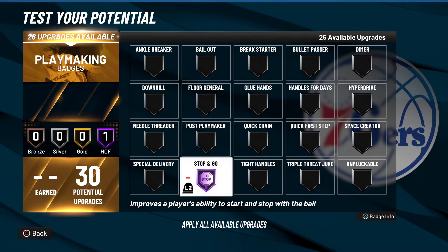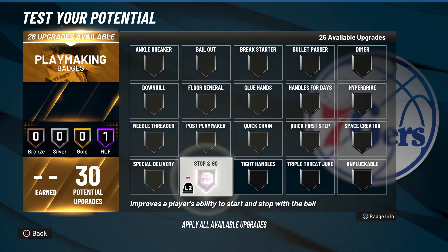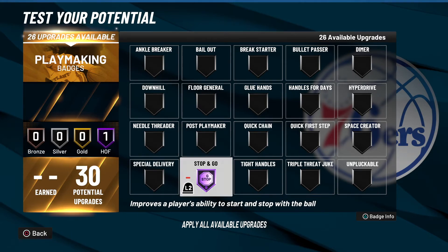If you have a playmaking build with at least 25 playmaker badges, you can probably get away with running this on Gold. Personally I run it on Gold, but you can run it on Hall of Fame — it's really just personal preference because I honestly don't notice a difference between either, which is why I run it on Gold just to save a badge point. I do notice a difference between Bronze and Gold, which is why I moved from Bronze to Gold.